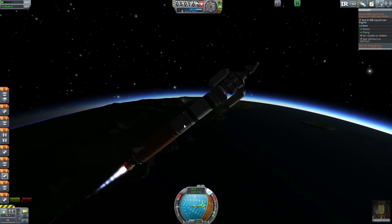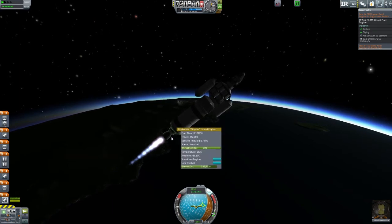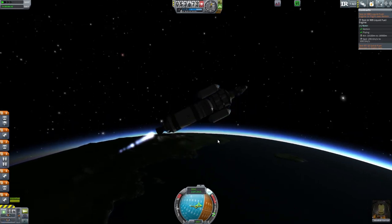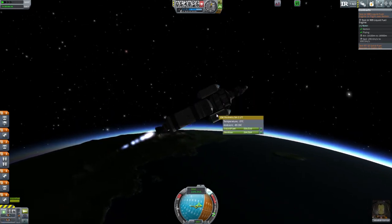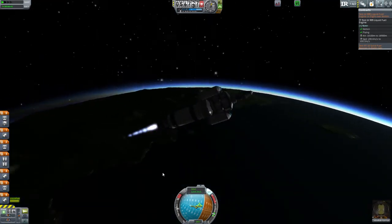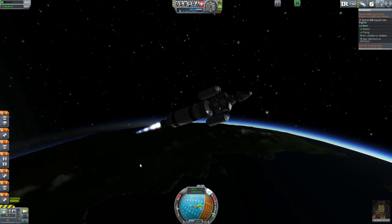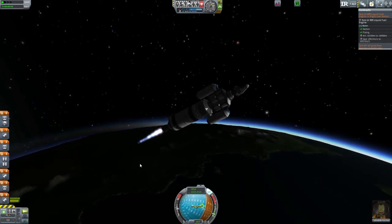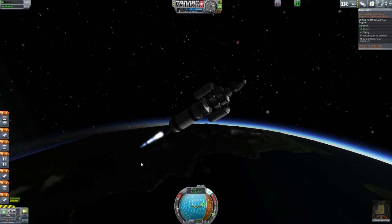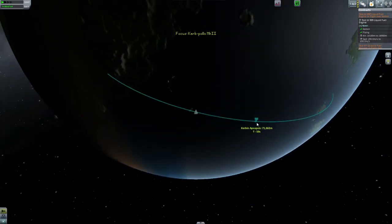That's good. Double check our staging. This isn't a mainsail, this is a skipper. Looks like we're going good here. I have this fuel here as a transfer stage fuel — we will use it to get to the moon. We need to pick up a lot more momentum. We need to pick up a little bit of vertical speed too. Let's just peg it at 45, get it locked on there and hope for the best, because we are fighting gravity like nothing else.